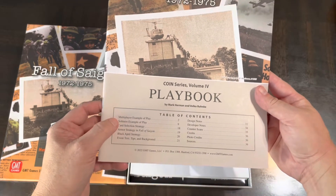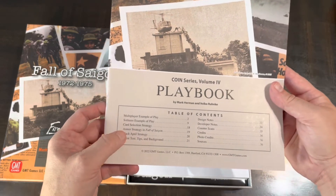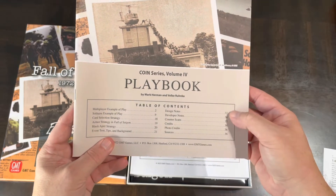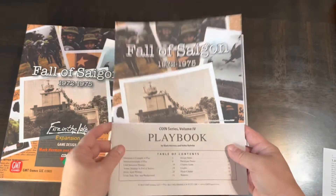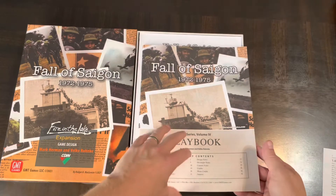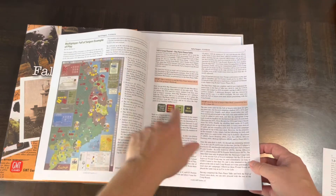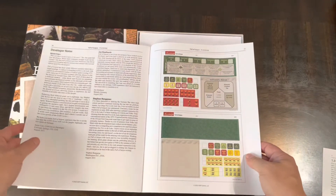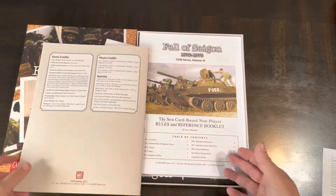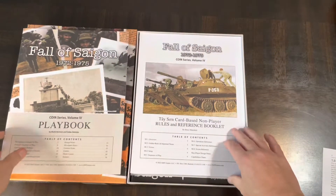You get a playbook here that includes an example of play, a solitaire example, and strategy discussion — both card selection strategy and armor strategy, plus a Black April strategy. It also has event text, tips, background, designer notes, and developer notes. It's a dual-column format, 35 pages long.